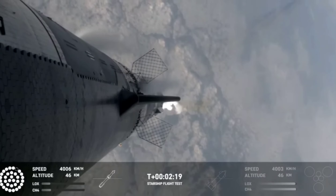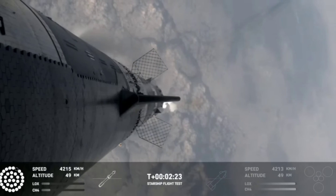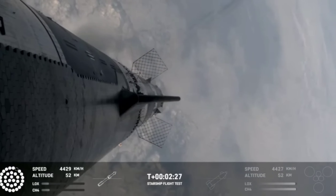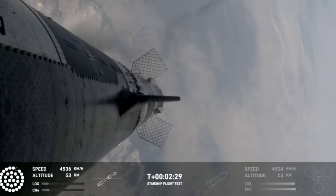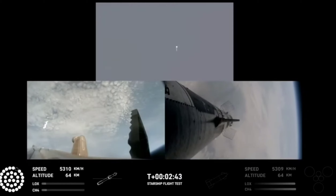That should be coming up in just about 30 seconds from now. As of right now, still looking at 32 out of 33 Raptors lit on the booster. We'll start to see those stagger down — they're going to turn off in banks, so you'll see the lights on the bottom left screen of the engines that are active start to turn off in different groups, and you'll see those three center ones lit.